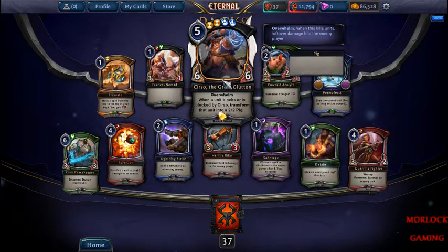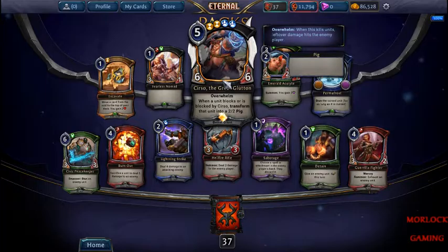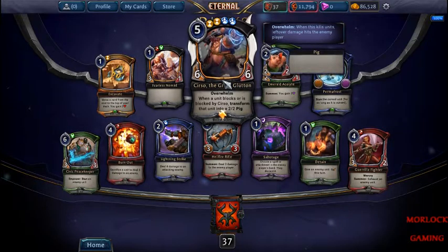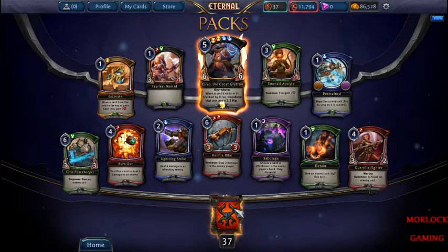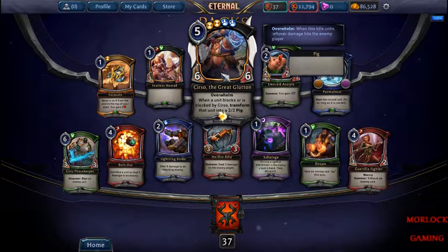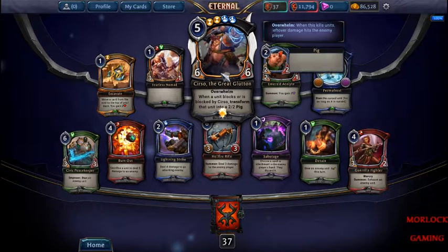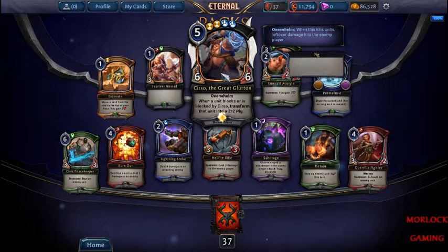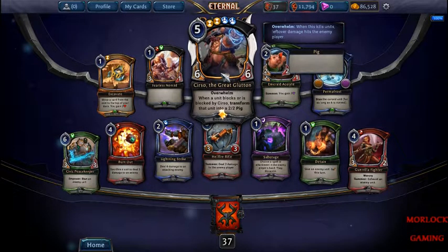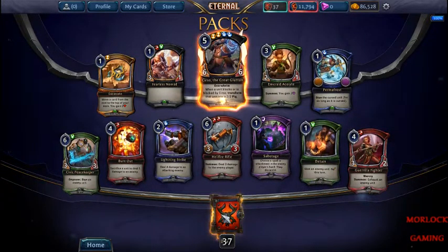Oh, this guy's played a lot in the multi-color blue-white deck — I think they have green and a little bit of purple too. He's pretty good — look at him, he's a 5/6/6 and he has Overwhelm, so your damage can trample over to the enemy player. Whenever a creature blocks him or he blocks a creature, it turns that unit into a 2/2 pig. So even an 8/8 creature turns into a 2/2 pig and he just tramples over. That seems pretty good.